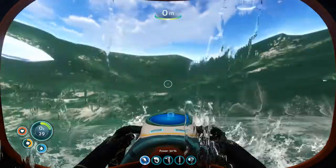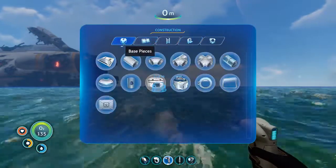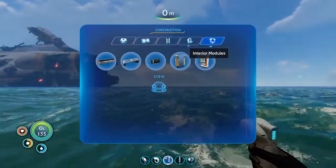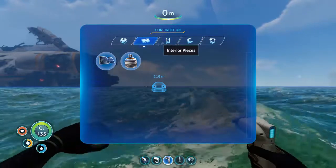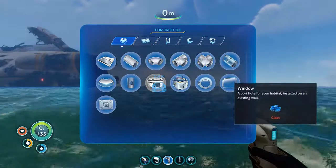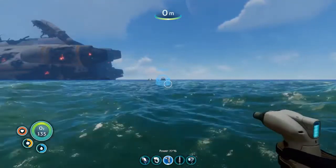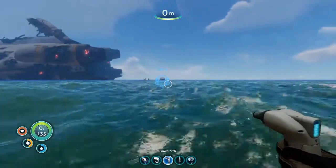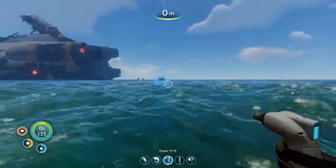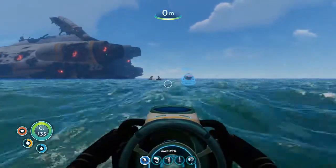I need to build the Vehicle Bay and then actually build the Seamoth. So... base pieces, I guess? No. Where do you build the Vehicle Bay? I thought you had to build it as part of the base. Craft it in the fabricator. It sounds like a room — that is an understandable mistake, but no, it's just something you deploy out of your inventory.